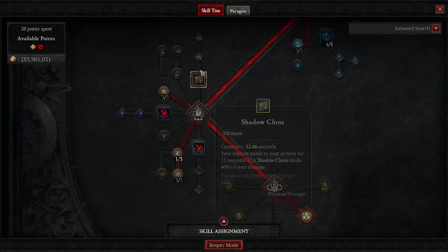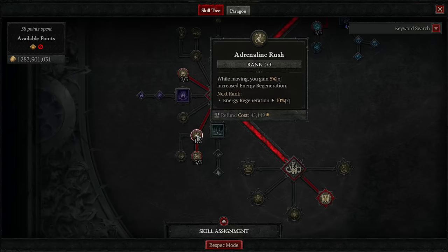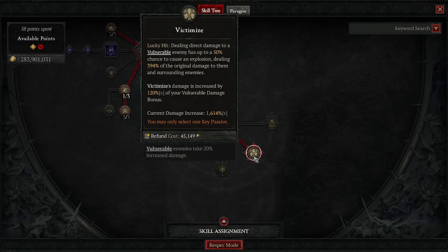In the Ultimates skill section, we do not have any Ultimates. Three points into Trap Mastery: when a trap activates, you gain increased critical strike damage against vulnerable and crowd controlled enemies. One point into Adrenaline Rush just to reach Haste, which gives us movement speed — we're never below 50% max energy so we never get the attack speed bonus. Last but not least, Victimized: dealing direct damage to a vulnerable enemy has a 50% chance to cause an explosion dealing 394% of the original damage, increased by 120% of your vulnerable damage bonus. I have 1,614 vulnerable damage — this is a ton of damage popping off.